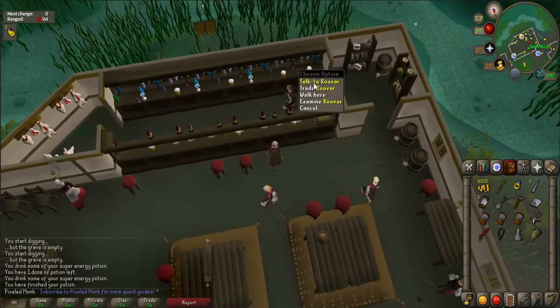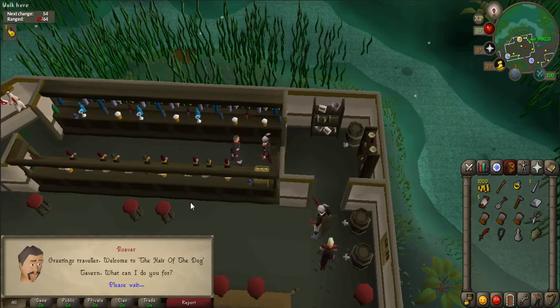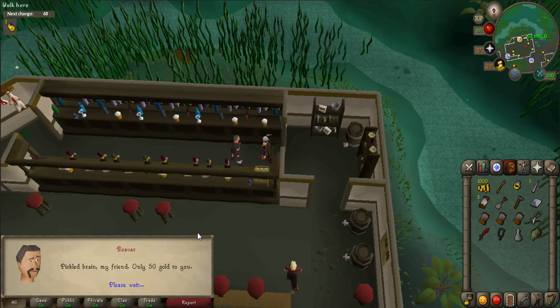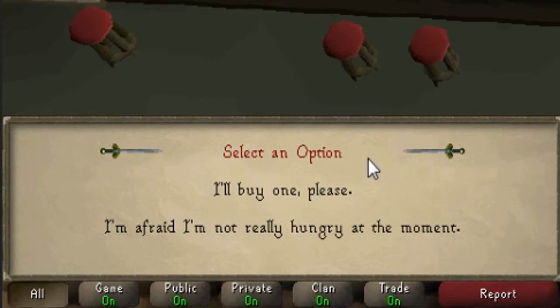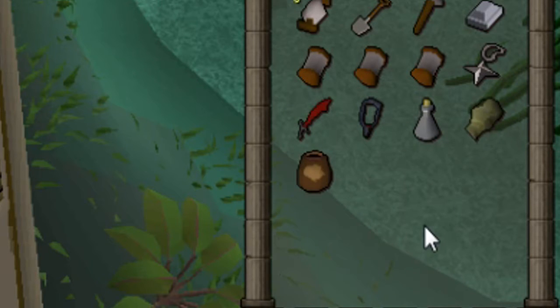Run back to Canifis and go into the pub located at the south of town. Talk to bartender Roavar and ask him, can I buy something to eat? He'll offer to sell you a pickled brain for 50 coins — say I'll buy one please. When you have the brain, use it with the decapitated head to merge the two items together.